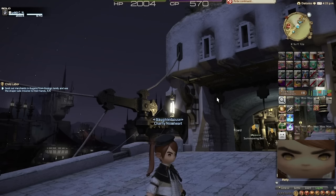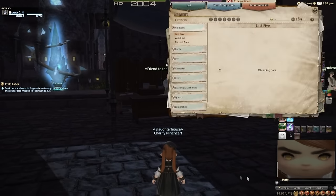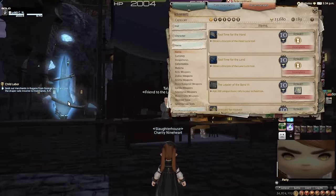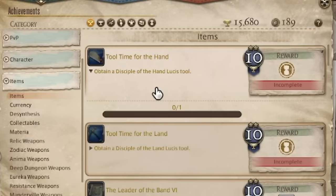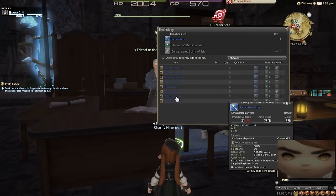But bulk crafting is just one aspect of what is a deep and perilous tab of the achievements menu. We find ourselves in Mor Dhona. Something I often forget about are crafting relics. Much like the Realm Reborn combat relics, the crafting relic achievements for Realm Reborn are also extremely forgiving — you only have to get one of each. In this case, that would be a Disciple of Hand Luchus tool. For these Realm Reborn crafting relics, you basically just buy them from this guy. You use the first step, which you get from doing your job quests, combined with a Mastercraft Demi Materia and a random Mastercraft item.